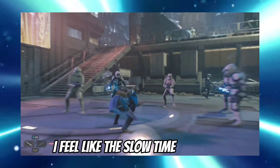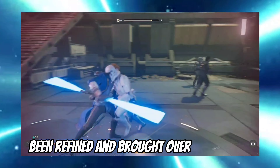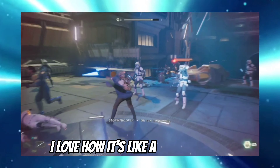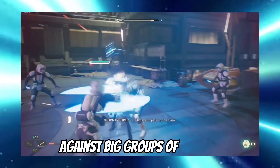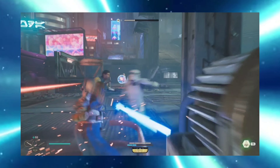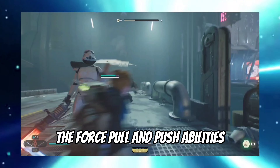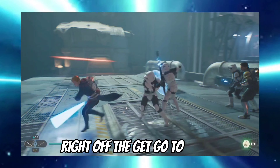The slow-time mechanic from Jedi Fallen Order has definitely been refined and brought over really well. I love how it's a real slow-mo and you get to take advantage of it against big groups of enemies - they didn't really have that before, it was just kind of a one and done. The force pull and push abilities are extremely fun and I love how you get them right off the get-go to utilize.